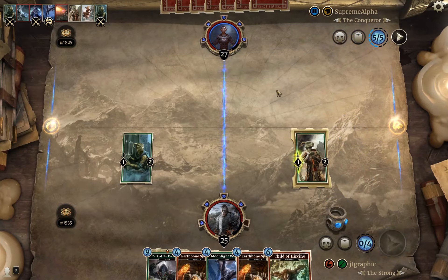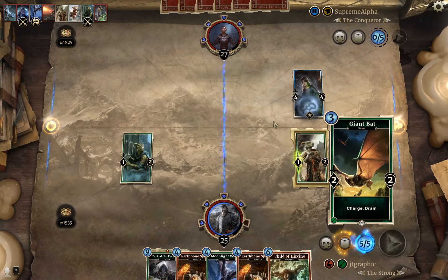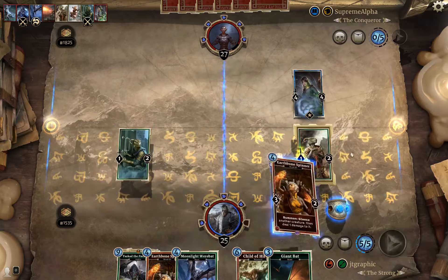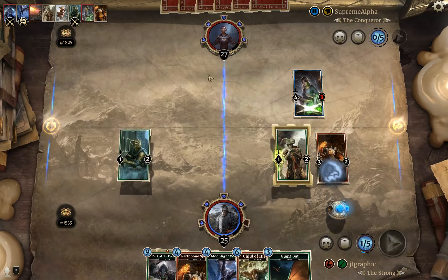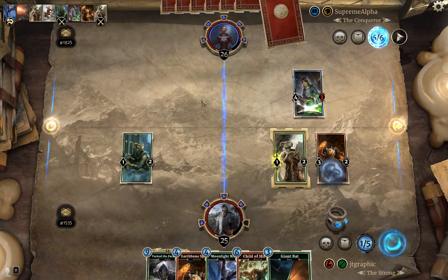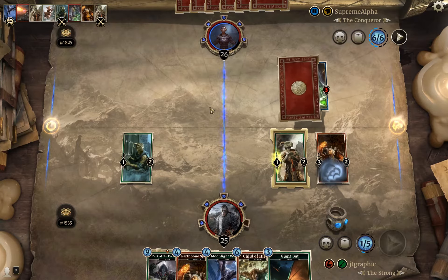Still only have two one-power creatures on the board. She is getting Earthboned next turn definitely. We'll go ahead and Earthbone her — attack her, then go right into their face. Not giving them a card though. Next turn we can play Child of Hircine in the shadow lane, which could be a solid move — set up for maybe pulling an Unstoppable Rage.